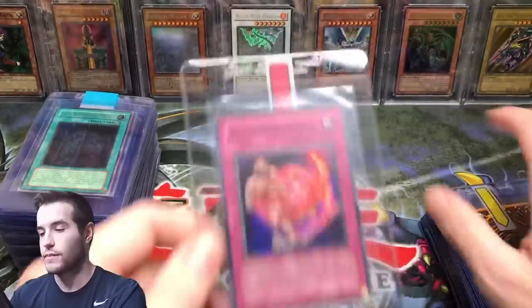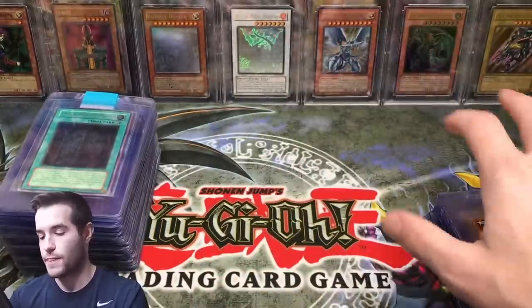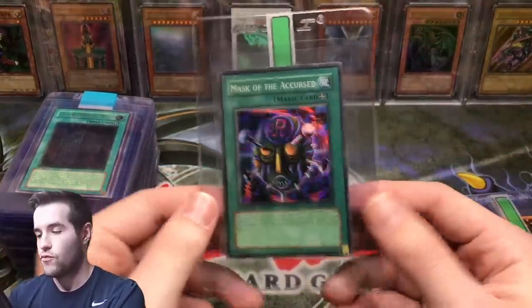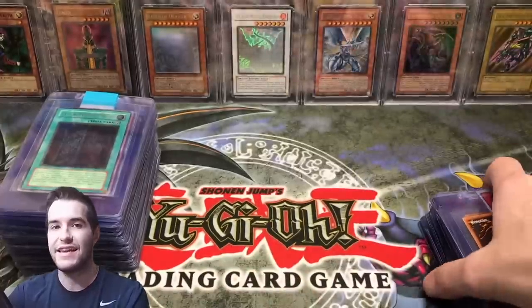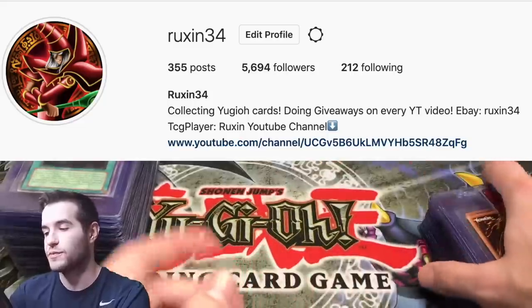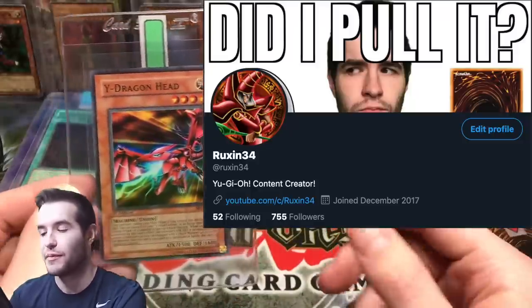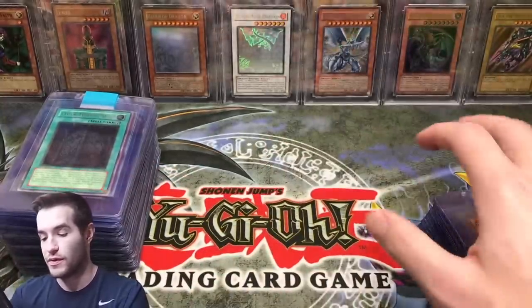Z-Metal Tank, Spell Shield Type 8, Diffusion. Super rares, ultra rares, secret rares — we got all kinds of stuff from the old sets. If you guys didn't see the express order I sent in, you can check out my Instagram and Twitter. I sent in 15 cards express — those are some really epic cards from the big collection, as well as a couple other things.